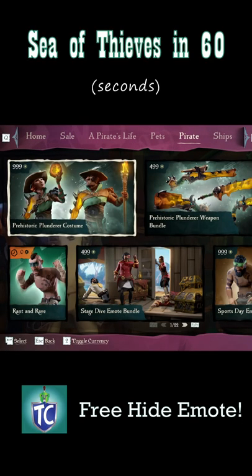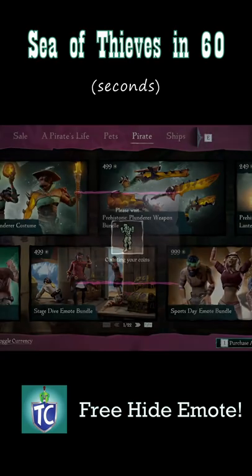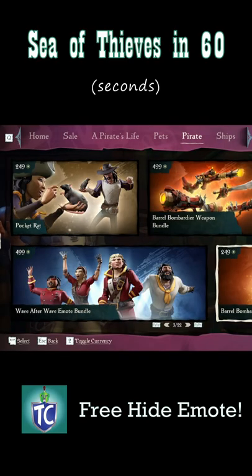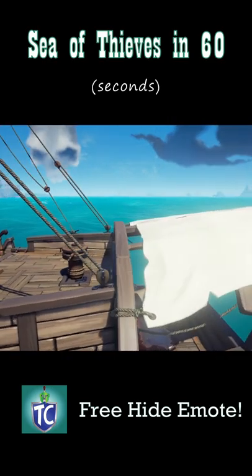Alright, head to the Pirate Emporium, click on the Pirate tab, and while you're here, you might as well grab this free emote as well. Now scroll over to the Hide and Sneak bundle and open it. And now just get the Hide emote for free. It's as simple as that. And that's Sea of Thieves in 60.